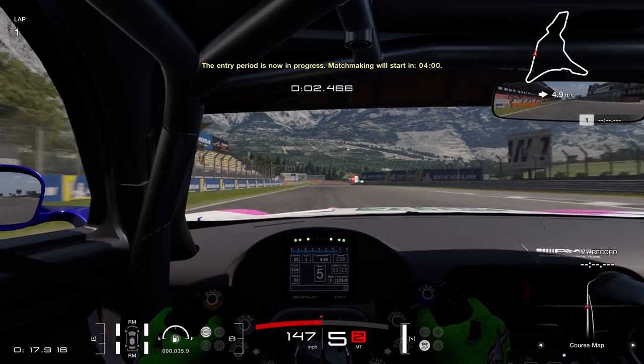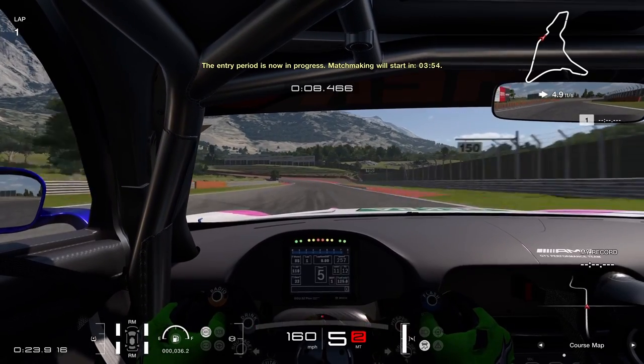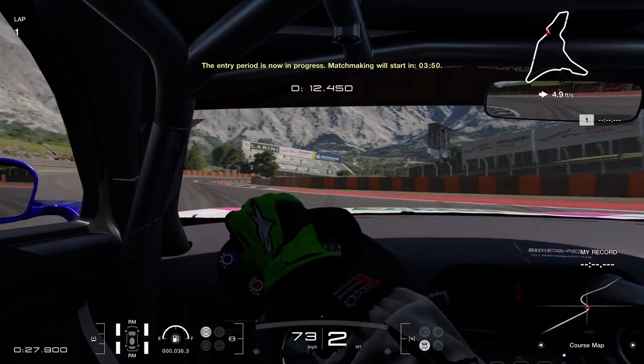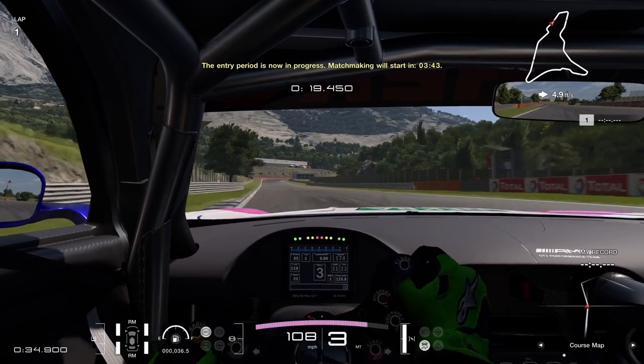Going to send it down the inside of turn 1 — not really much of a turn, more of a little kink. But down in a hard braking zone, braking into the 100-meter board in second gear. Up the inside of the chicane, trying to ride the curb as much as I can, get a wide exit. Probably could have gone a little bit wider there, but that's okay.